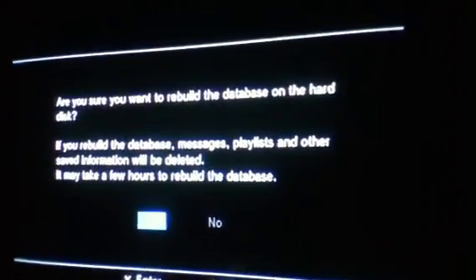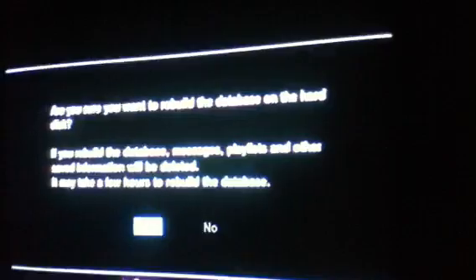To do this the easy way — it says a few hours but it's going to take seconds. Hit the eject button on the PS3. Go to your game, hold down the eject button for five seconds, you should hear a beep. Leave it out for three seconds, then put it back in. Hit yes right when the light stops blinking.